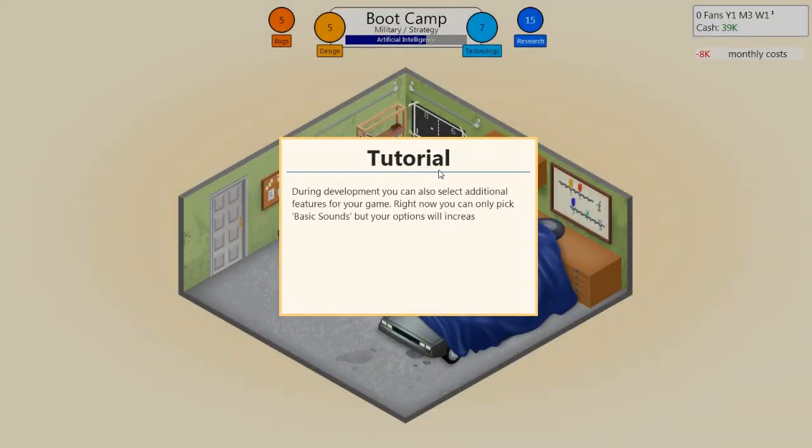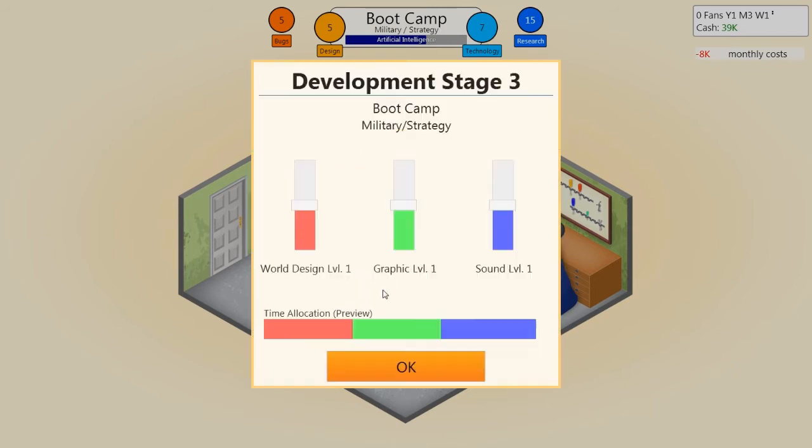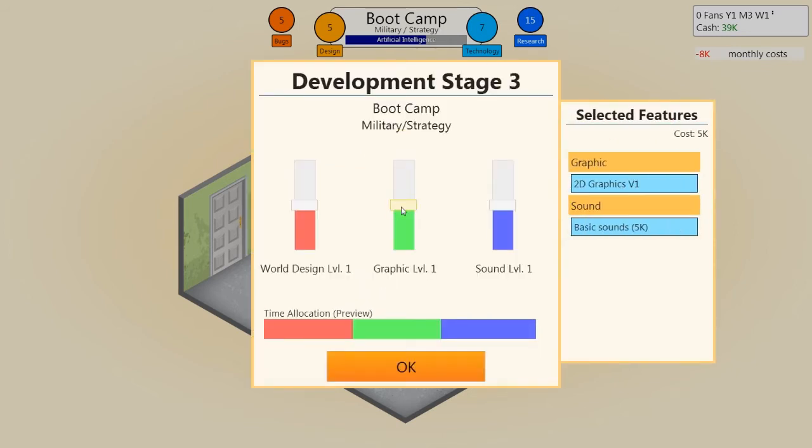During development you can also select additional features for your game. Right now you can only pick basic sounds but your options will increase quickly. Selecting additional features makes the game generally better but also increases cost. You'll also see the graphic type you selected — you cannot change the type of graphics mid-game. I'll put a lot into graphics; sounds are not that important and world design not that important either.